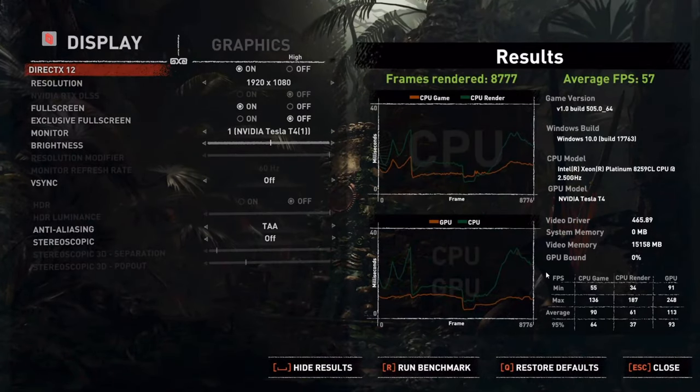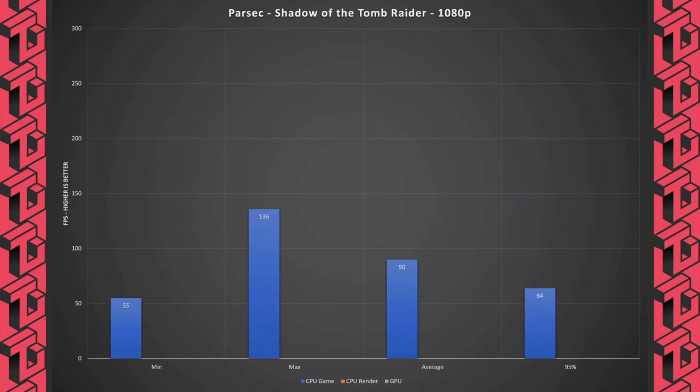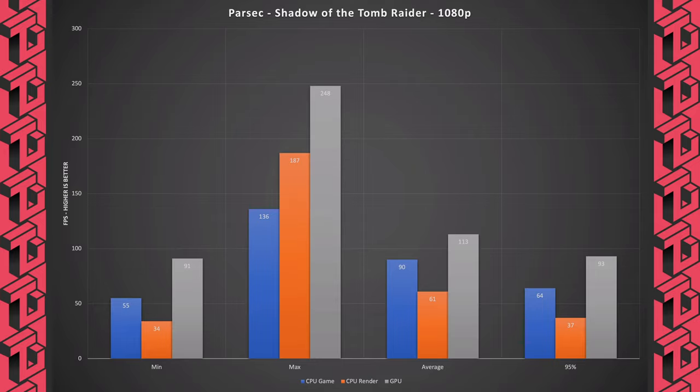Here we can see the results from Shadow of the Tomb Raider plotted in graphs. We have CPU game, CPU render, and GPU. For 95th percentile results, FPS of 93 is actually quite decent. However, the CPU — the blue and orange parts — doesn't seem to be keeping up with the GPU at this point.